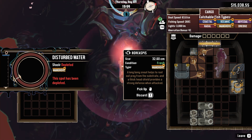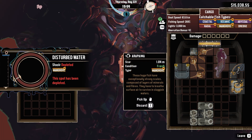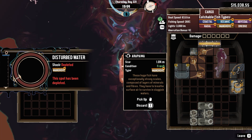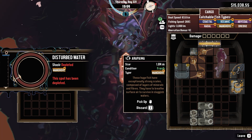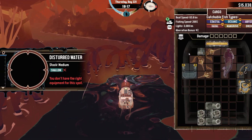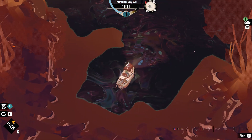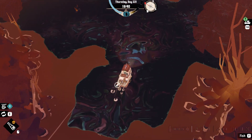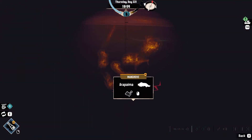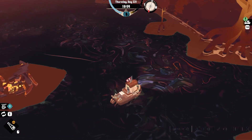Both of these are mangroves. Alright, that's two out of three. Now, this actually is shallow. We don't actually have the right equipment for this. We don't know what this is. Let me real quick sail away. Yeah, we don't need that one. Or that one. None of these. Looks like we're going to have to venture deeper into the Twisted Strands.